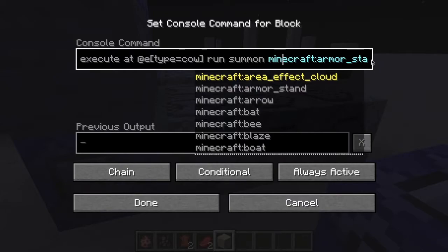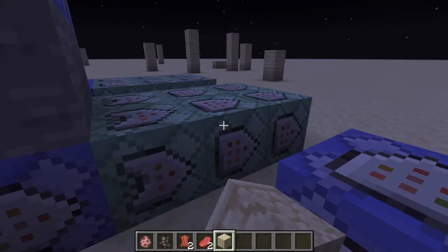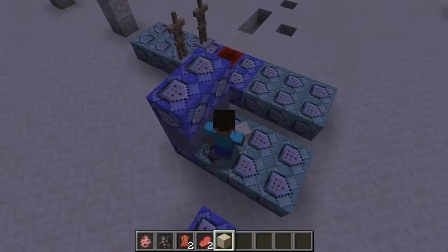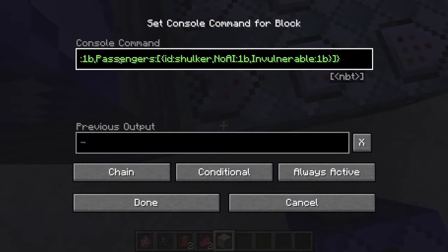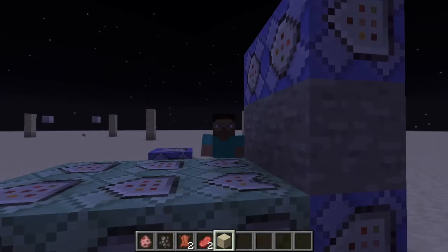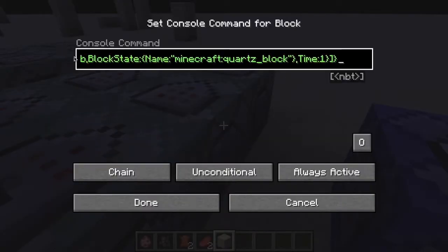It's executing at the cow and then summoning an armor stand. I did H3 because the first one was high and this one is H4. I decided this looks like H1 — I don't know, it's just how I numbered it. So basically what it does is it turns an invisible armor stand that won't fall, and it has passengers — a shulker with no AI, so your platform block doesn't just start shooting shulker bullets at you. It's also invulnerable.